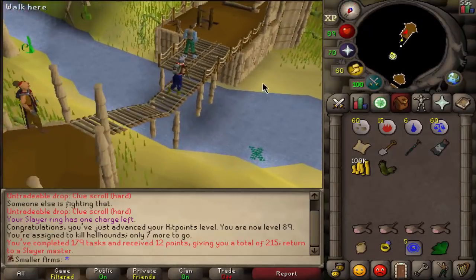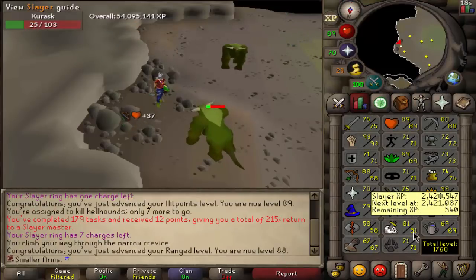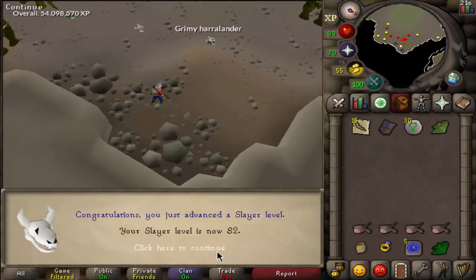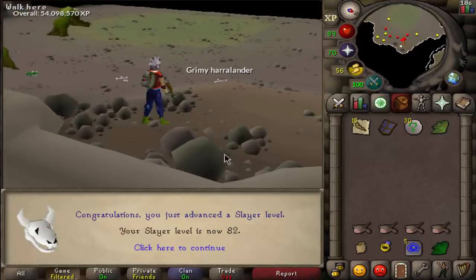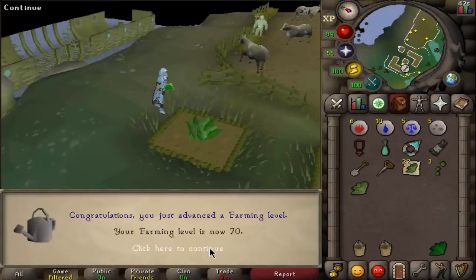Let's grab a new task — 136 Korask. I'm gonna do this task, it has some pretty decent drops and I need more white berries. 88 range! I thought I'd get my slayer level first but I didn't know that was close either. Very nice — and there is 82 slayer!